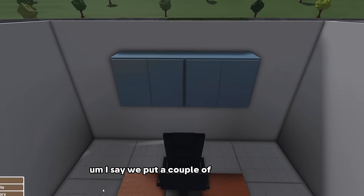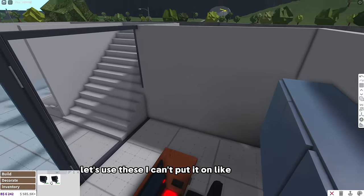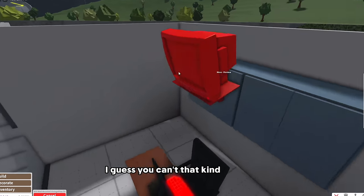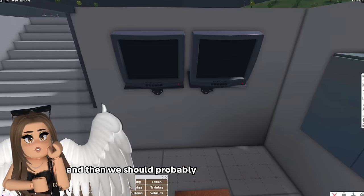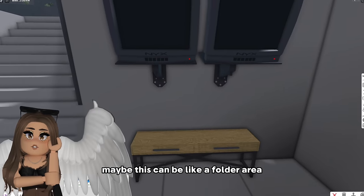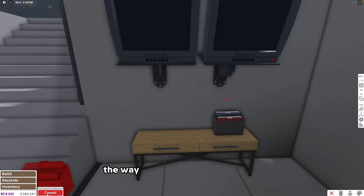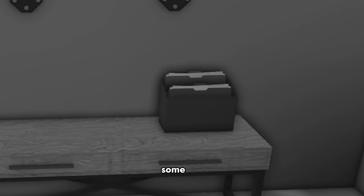I say we put a couple of TVs. I'll do a couple of these like that and then we should probably put a table under here like a console of some sort - this industrial one maybe. This can be like a folder area. Oh yeah, so we could put some files here. The way that spun was so satisfying - can we just get a replay on that? Some files, we can have some of those little storage thingies.